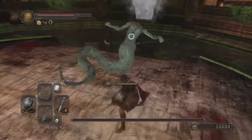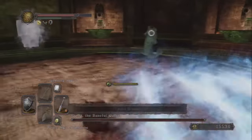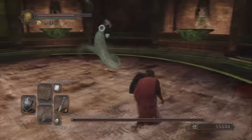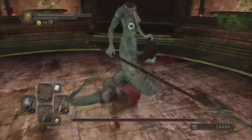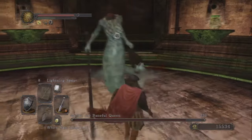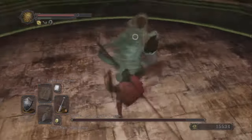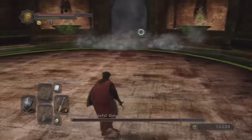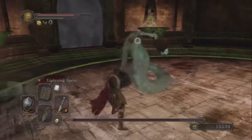I think she may be vulnerable to fire — I'm not 100% sure on that. But the one thing you have to worry about: if you're right in front of her and she reaches down to grab you, that will do a tremendous amount of damage. You want to always be watching for that. If you're attacking from the front, just attack once and then get out of the way, because that's almost a one-hit kill — she'll grab you and wrap her tail around you.